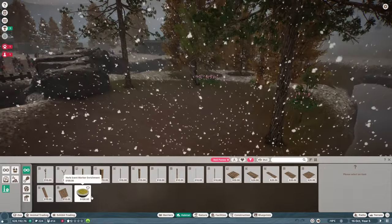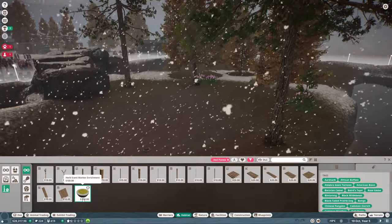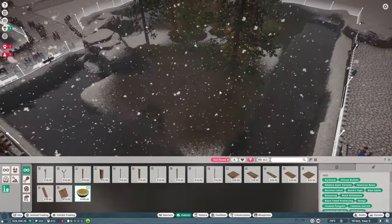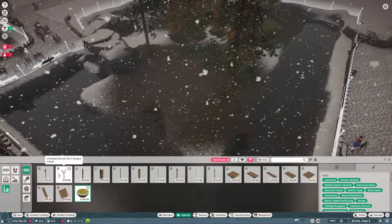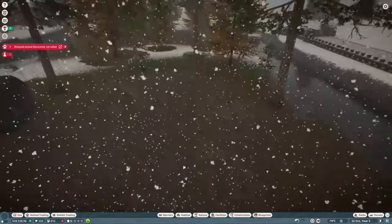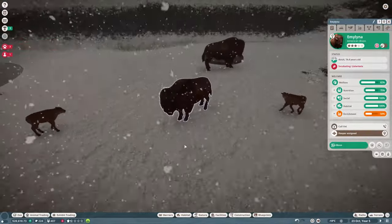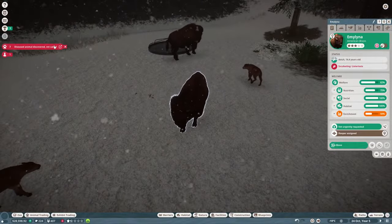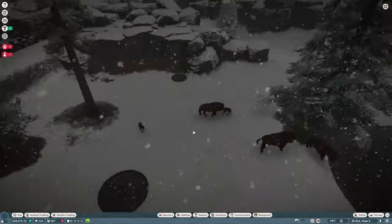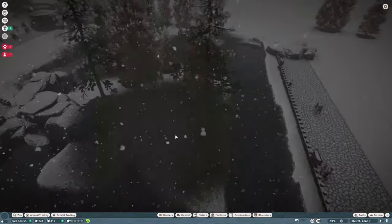Yeah, we've got some stuff here. I'll go for some herb scent markers — let's put one just by this tree, and then it's really just climbing stuff. It's also starting to snow now which is pretty cool, but a little bit harder to see. These guys are getting sick — we really need better keeper setups, but that is the purpose of today. Let's fix all this.